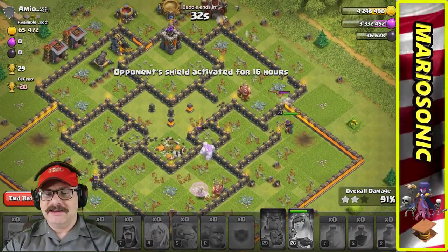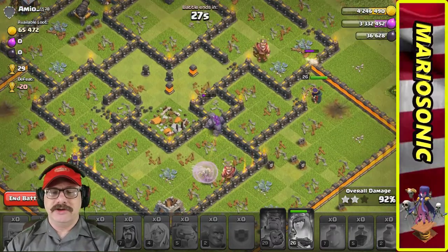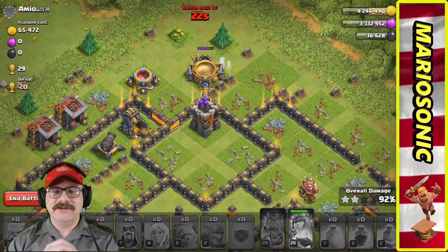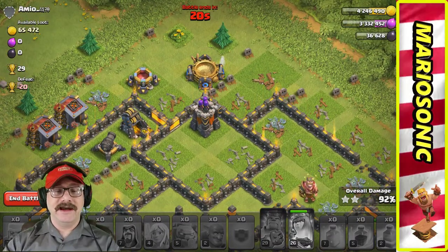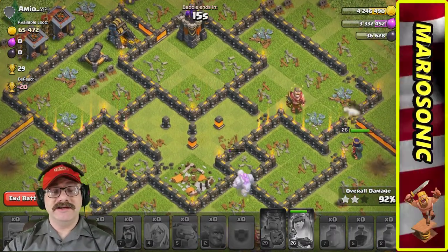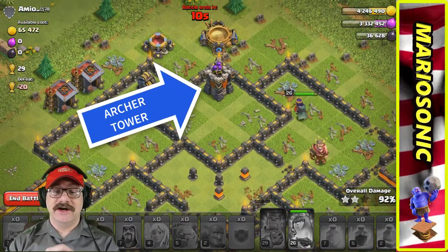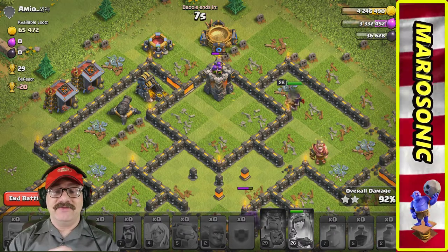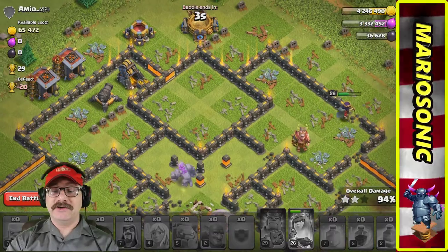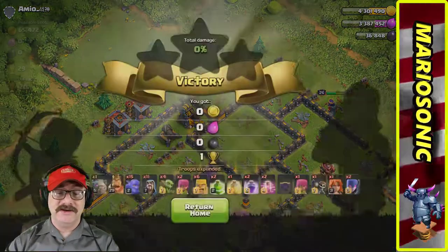My queen is working on the barracks. She's going to go through the wall and the golem is smashing through the wall. The wizard tower took out the rest of my barbarians. I think we got all of their elixir and their dark elixir. Queen, take out that archer tower — boom, she got it. She's going to work her way on the outside. That was a pretty good raid.